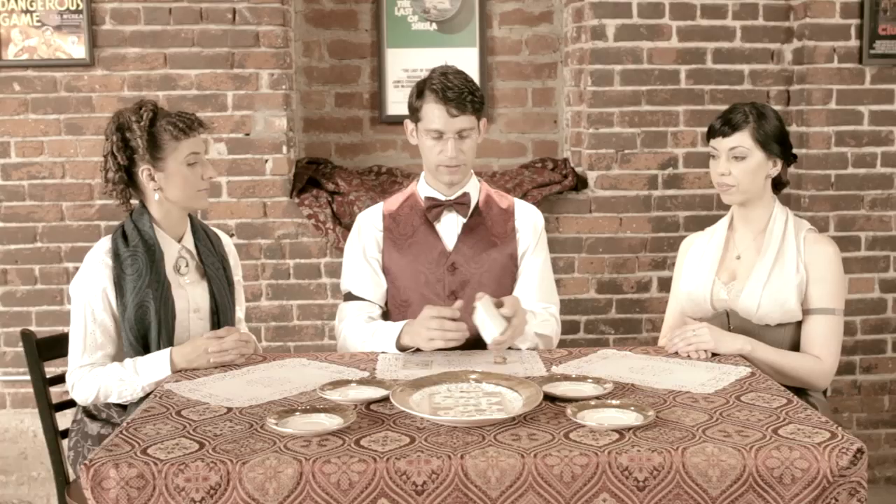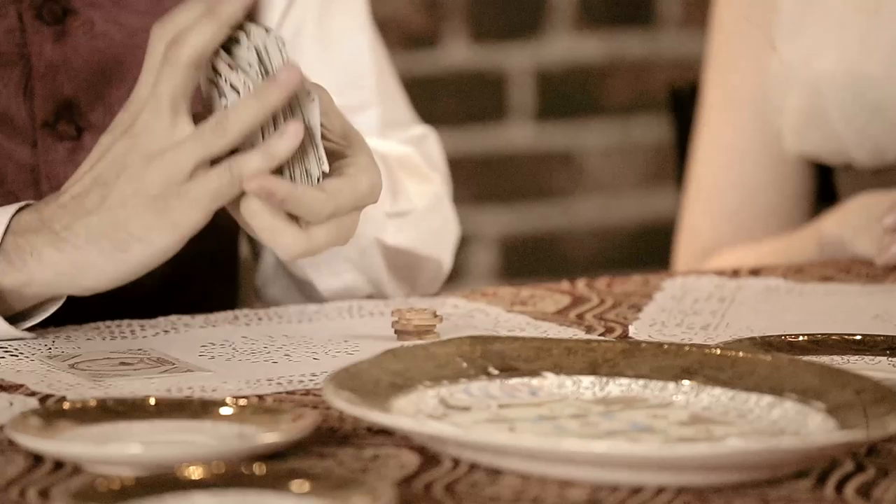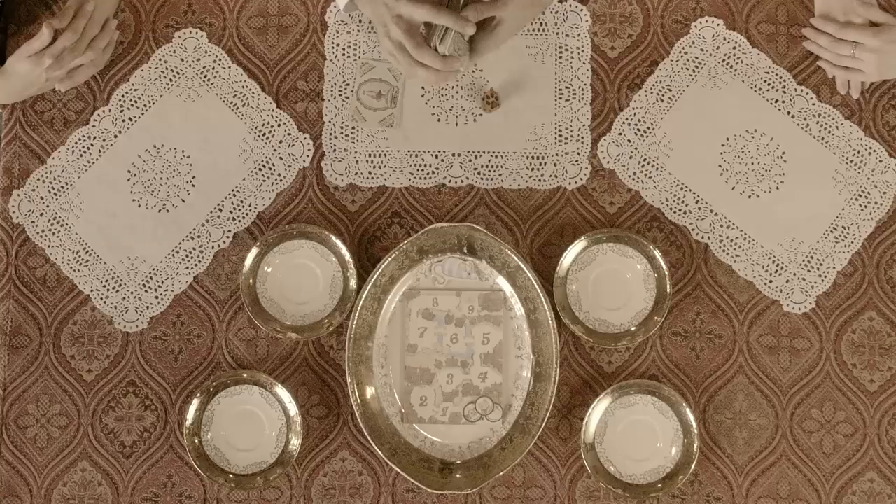Begin by placing the scorecard, cat tokens, and cat toy in the center of the play area. Shuffle all of the playing cards together, then place them next to the scorecard, forming the food bowl.